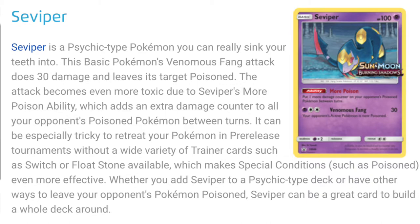Alright, number one is Seviper. Seviper is a psychic type Pokemon you can really sink your teeth into. This basic Pokemon's venomous fang attack does sturdy damage and leaves its target poisoned. The attack becomes even more toxic due to Seviper's More Poison ability.